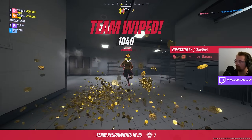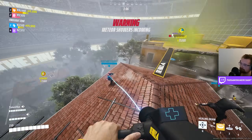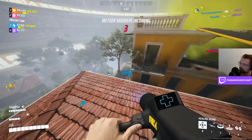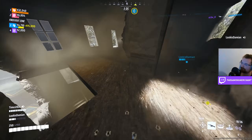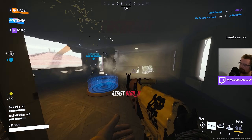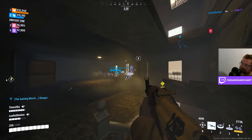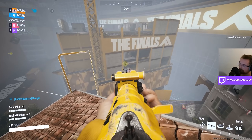Realizing that attacking was our weak point with this build, we focused on getting a cash point we could defend once the next vault came in. As expected, we did an amazing job defending it thanks to the defibs, healing beams, and good aim between the three of us. But we weren't in the safe zone yet — we were only second place and another vault was about to enter a cash point, meaning we really needed to attack and pull off something, otherwise we wouldn't be going to the finals.